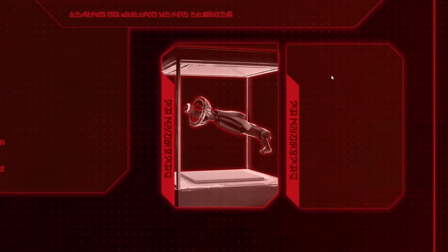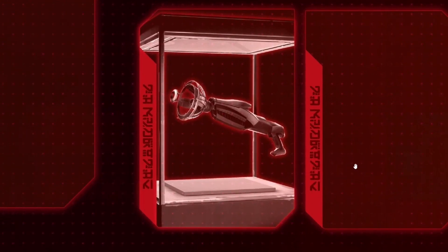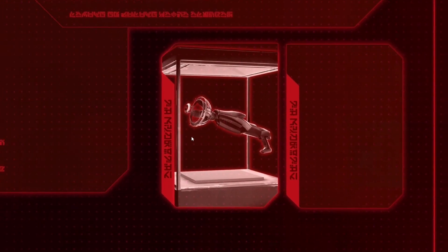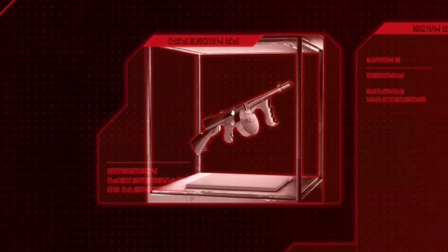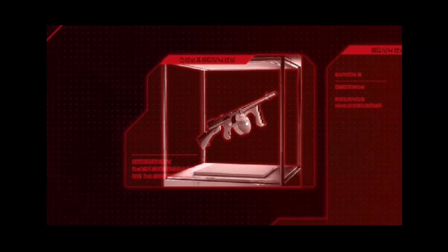Next we have the weapons for Fortnite Chapter 4 Season 4. First we have Zig and Choppy's ray gun — a very old, unvaulted mythic weapon. It throws a ray beam at people and shreds through players, so it's very strong. Next we have the unvaulted drum gun, which was the Midas mythic weapon — also a very powerful weapon that shreds through players.